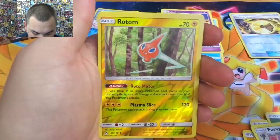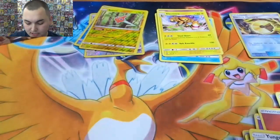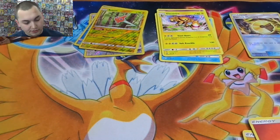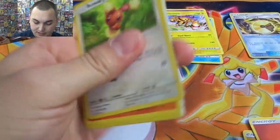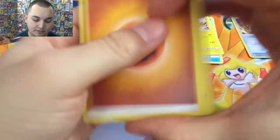You got unit energy, a Rotom, Piplup, Scorpi, a Stunky, Yangoose, Magmar reverse, Rotom, and a Let Drive. Yeah, you know, five maybe six — there are outliers, I've seen high, I've seen low. And then basically like three prisms is what you're roughly guaranteed. I shouldn't say guaranteed because you're not — I've seen ones with two, but they're kind of few and far between.